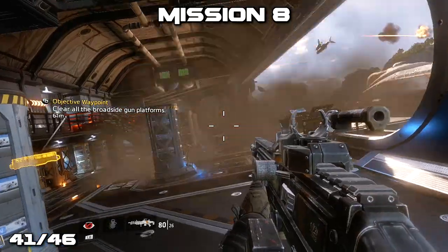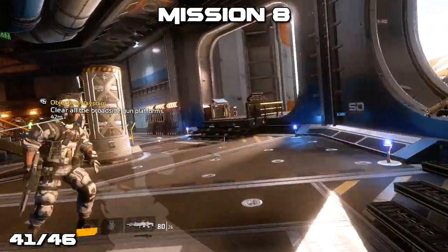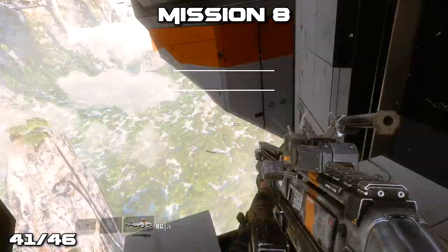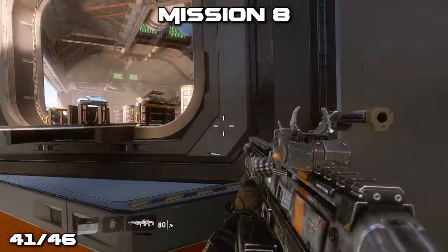We're now in mission 8, inside the ship on foot. Run across — I'm going to use my invis so that the enemies don't shoot me. Off to the right-hand side there's a platform in a small gap we can jump across in order to grab a pilot's helmet. We're at number 41 of 45, only a couple more to go.